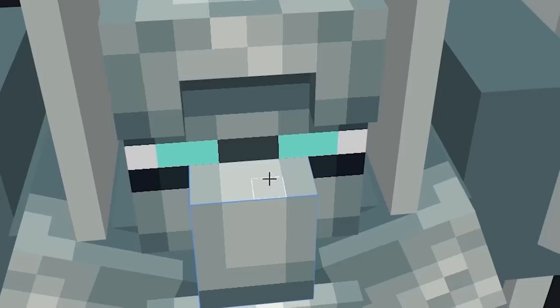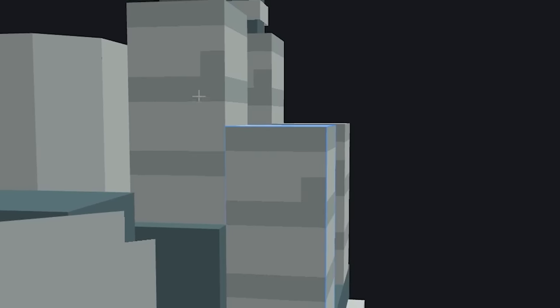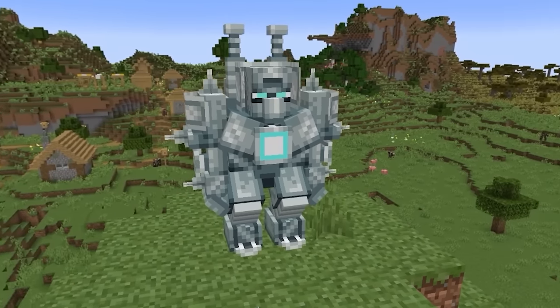Plop in some eyes like this, then texture in that big ol' iron golem nose. I thought it would be cool to give it this Tesla coil backpack — why not? And with some metallic spikes here and there, I think our futuristic iron golem has gotten quite a bit better.